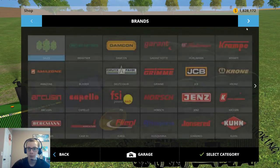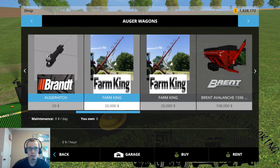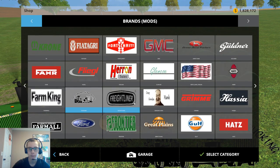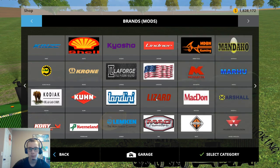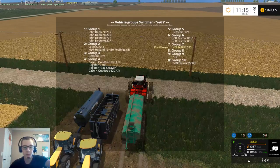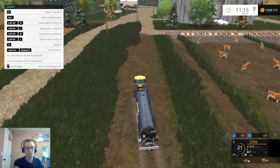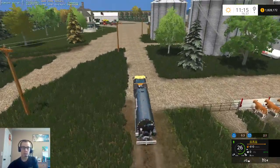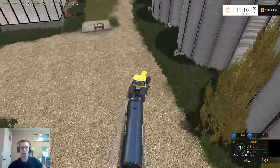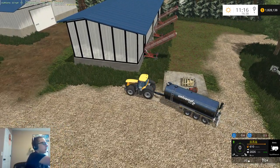One mod that I'm super happy about that got released is one I've been waiting for for a long time — the Brant auger, the hitch for it, a working Farm King. And then there's also a grain bin — this is a new mod from American Eagles Modding, one I've been waiting for for quite a while because I've been watching picture updates of the progress. I've been super excited for that and so happy it's finally been released. I just wish you could put the grain bins onto a map in Giants Editor, because then I'd have the perfect bins for my map.